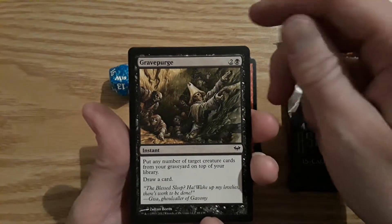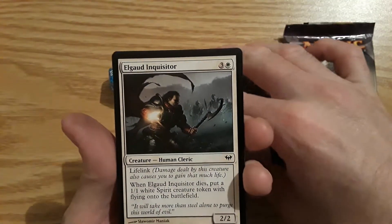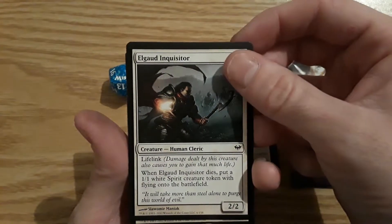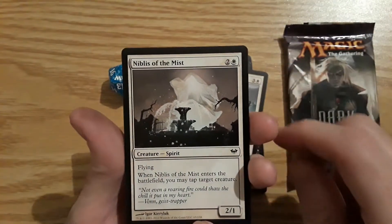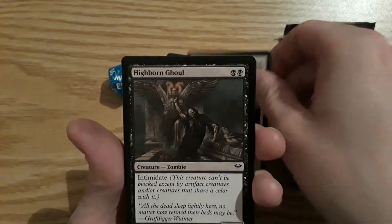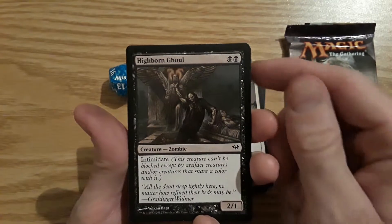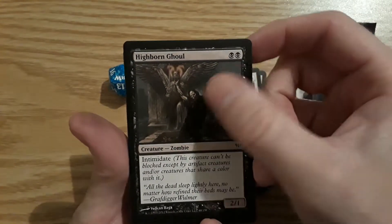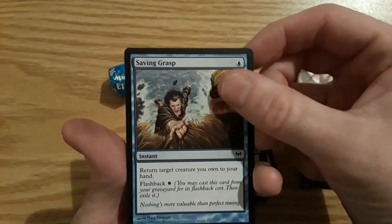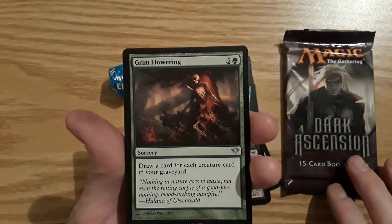I've only opened one or two packs of this before. Then we got Grave Purge. Elder God Inquisitor — 2/2 human cleric with lifelink; when it dies, put a 1/1 white spirit creature token with flying onto the battlefield. Niblis of the Mist — 2/1 spirit with flying; when it enters the battlefield you may tap target creature. Highborn Ghoul — 2/1 zombie with intimidate; this creature can't be blocked except by artifact creatures or creatures that share a color with it. Really cool looking artwork. Saving Grasp — another cool looking card, the artwork was just always a lot better. I don't hate any of the new sets but stuff back in the day was just really cool.